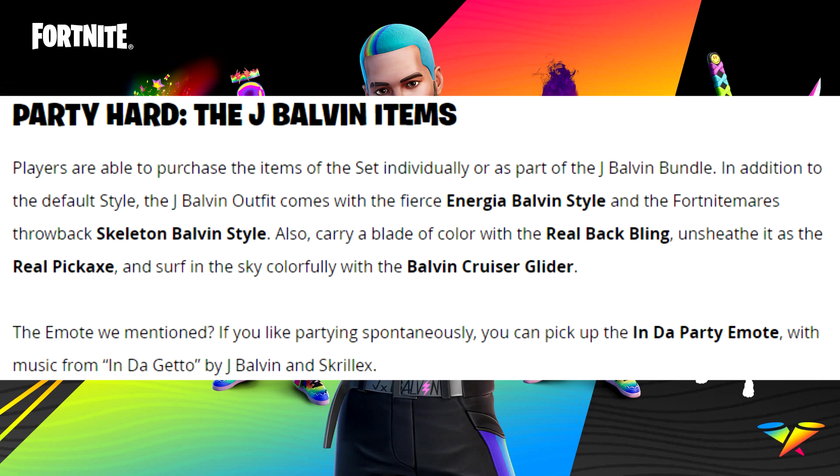Players are able to purchase the items of the set individually or as part of the J Balvin bundle. In addition to the default style, the J Balvin outfit comes with the fierce Energia Balvin style and the Fortnitemares throwback Skeleton Balvin style. You can also carry a blade of color with the real back bling, unsheath it as the real pickaxe, and surf the sky colorfully with the J Balvin Cruiser glider.